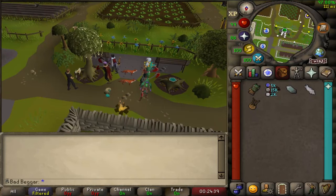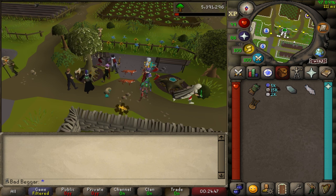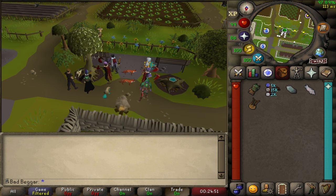To make woodcutting even more beneficial in groups, for each person that's chopping a tree, a +1 invisible woodcutting boost will be applied, up to a max of +10 with 10 players chopping on the same tree. However, this boost does not apply in the woodcutting guild.